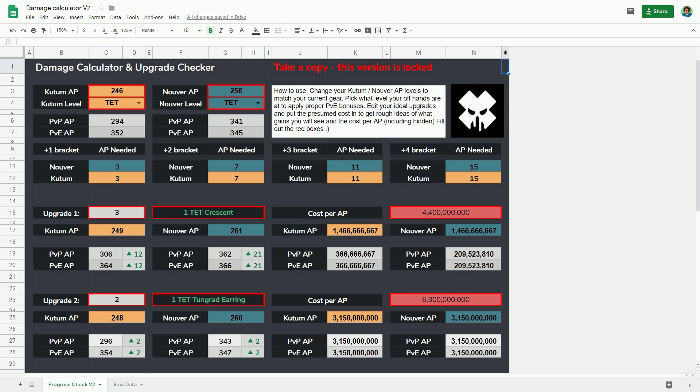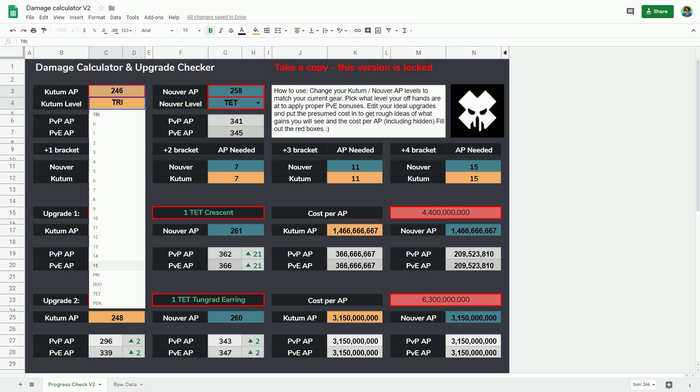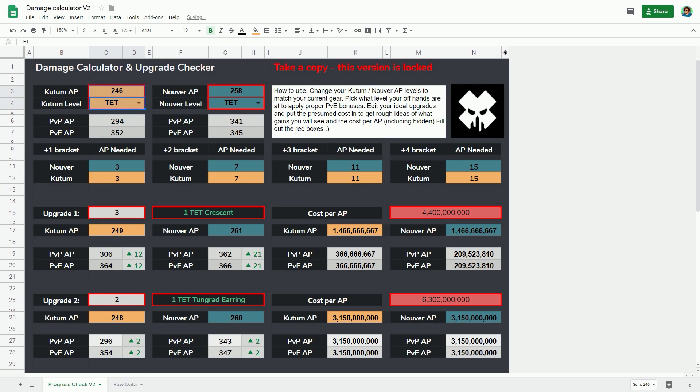With that in mind, we can start planning. The reason why there's a PVP and PVE AP section is it's saying: with the Kutum at 246 AP, your PVP AP would really be more like 294 because you've got the bonus from hitting the 246 AP bracket. But your PVE — because of the bonus monster damage on Kutum — you know it's different. If I lower the Kutum level the PVP AP should stay the same, because you're typing the AP in manually. For the sake of keeping things fair between the two, I'll keep it at Tet.